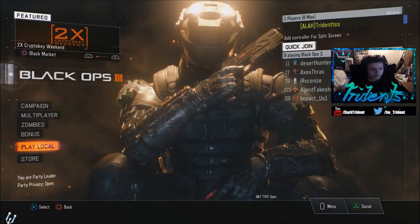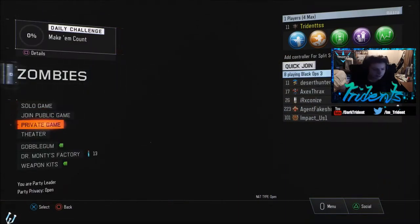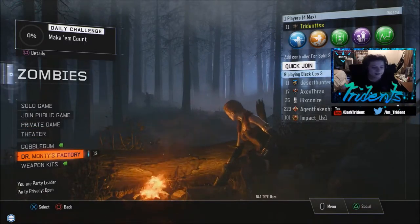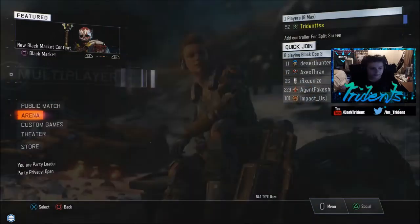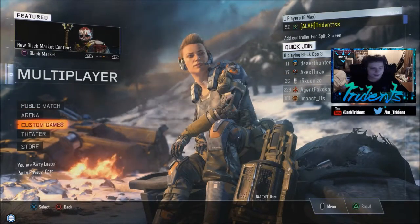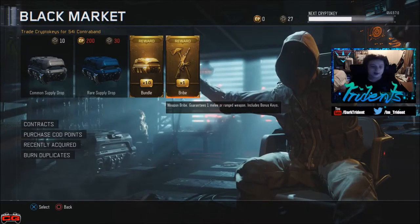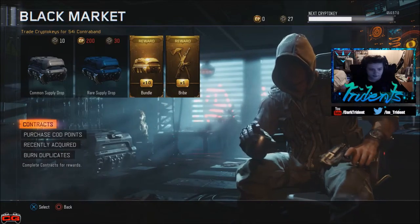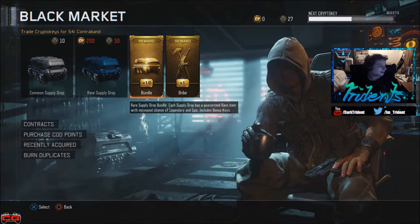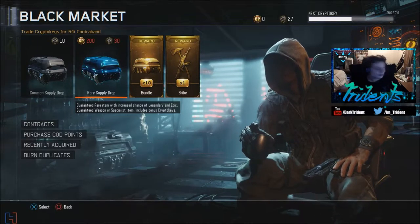Plus for zombies, I get those blue liquid divinium things — I get 10 of those, so we'll do those afterwards as well. Let's start off with the bundle packs first. I only burn duplicates — I don't have any duplicates right now, so here we go!